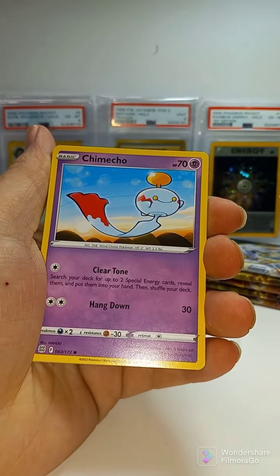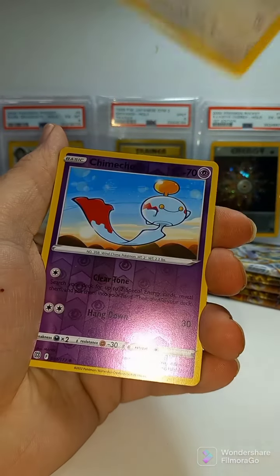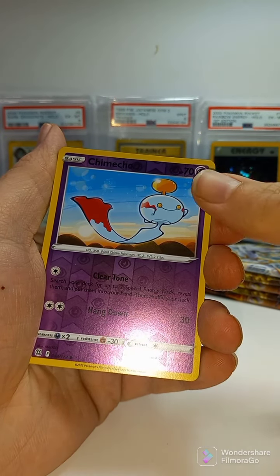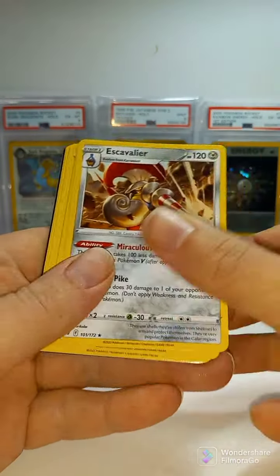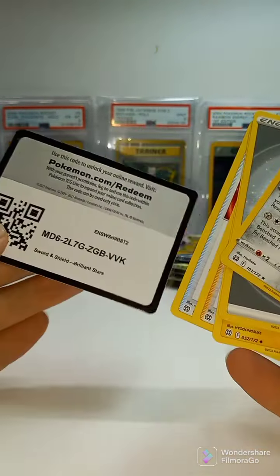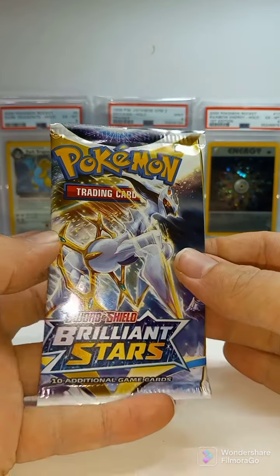Gollett, Chimchar, Machamp, Chimecho. Non-holographic rare. Pack number four, Brilliant Stars ETB — oh, that pack opened easy.